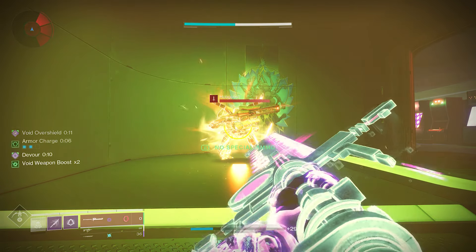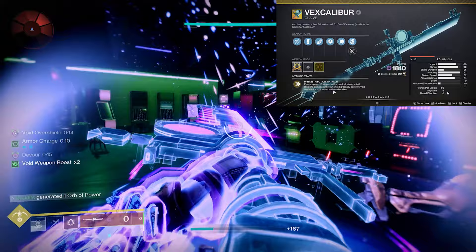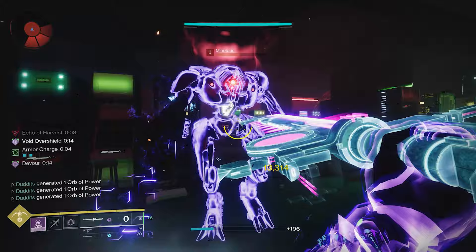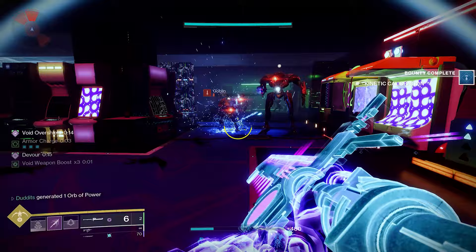My name is Dunit, and today I've got a really short quick video on how to get an instant overshield featuring the Vex Calibur and the Moth Keeper's Wraps. We're going to have infinite overshield, infinite Devour, and we're going to be able to throw infinite grenades or infinite Moths with this little setup and a few fragments on the Void subclass.